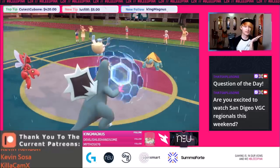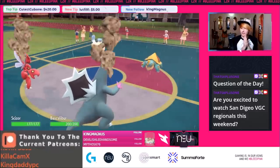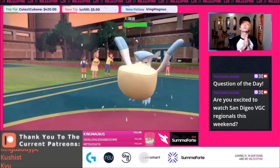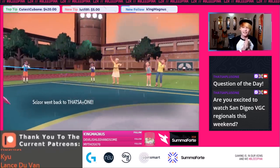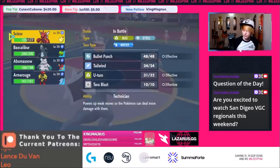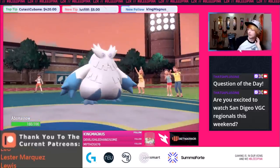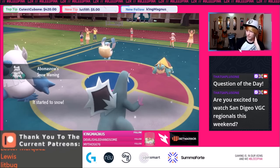U-Turn is an even better play because we know they're going to be switching — we're punishing that. All we've got to do is not get flinched by Rock Slide. Should we be using Covert Cloak Scizor? I actually think there's nothing wrong with Covert Cloak Scizor. We got the U-Turn off. Bringing in Abomasnow, we can go for an Icicle Spear — we should be able to kill the Pelipper.